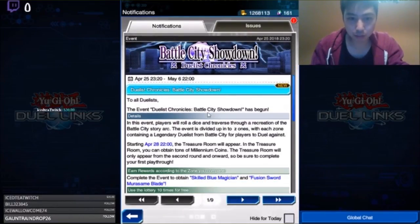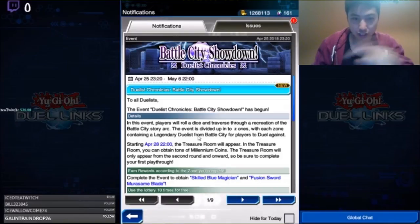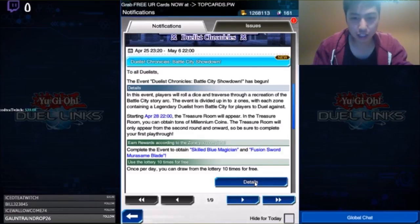There's a new event called Duelist Chronicles: Battle City — pretty much like the second part of Battle City. If you played the first one, it was like a board game where you roll dice and traverse it depending on the arc. There's a treasure room starting from the 28th. The skill here for the Blue Magician — I believe that's Gaia the Fierce Knight — you can summon one. The other skill is Dark Magician: Fusion Sword Murasame Blade with 800 attack.